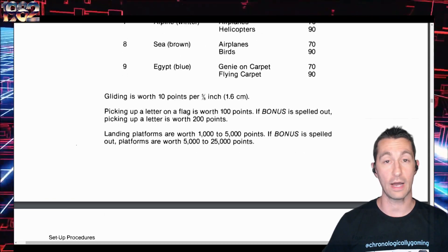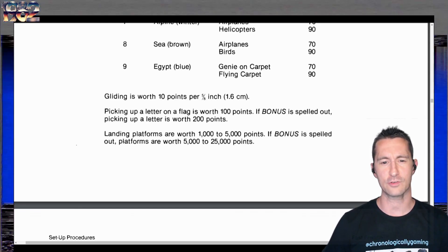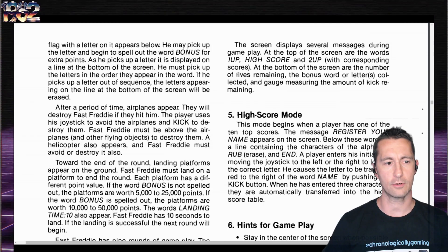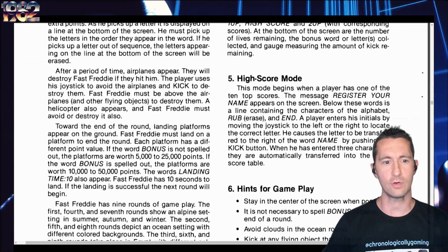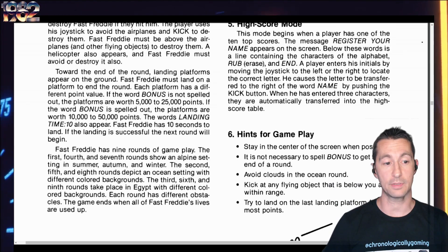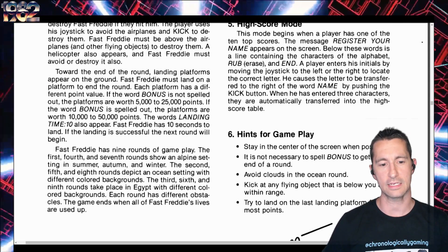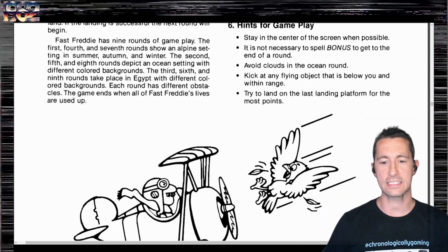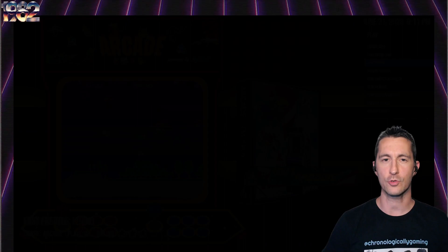Points and game scoring are all broken down for us. Gotta have the points — that's why you play the video games. Gliding is worth 10 points. Picking up a ladder on a flag is worth 100 points. After a period of time, airplanes will start to appear and destroy Fast Freddy if they hit him. So it is a horizontally scrolling game where you don't really need to shoot anybody — it's just dodging. There are nine rounds of gameplay, with different settings: alpine in summer, autumn, and winter; ocean; and even Egypt. We're not going to do any troubleshooting on Fast Freddy today.